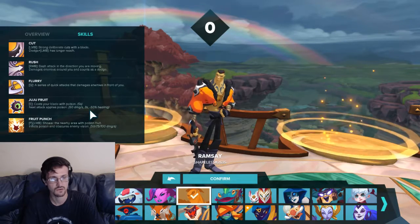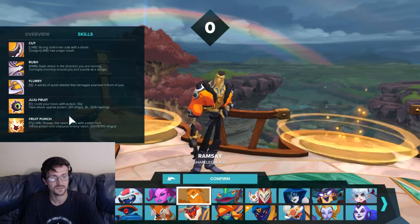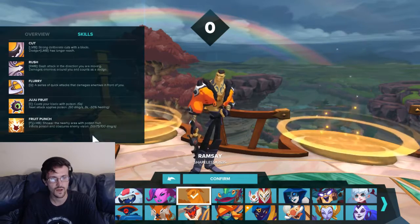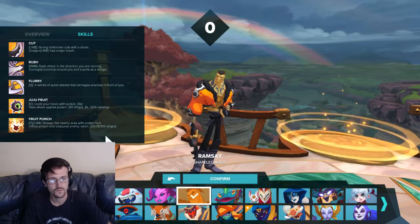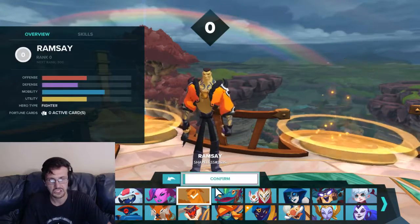Juju Fruit: coats your blade with poison. Next attack applies poison — 50 damage a second for three seconds and negative 50% healing. That is not a bad DOT. Fruit Punch: showers the nearby area with poison fruit, inflicts poison, obscures enemy vision — 500 and 5 and 100 damage per second respectively.